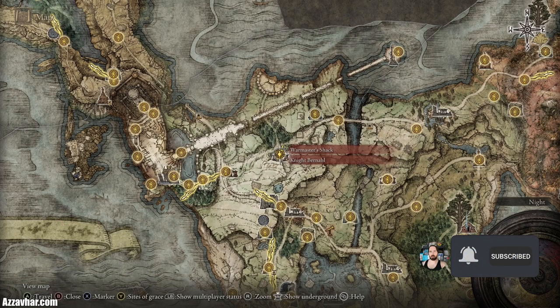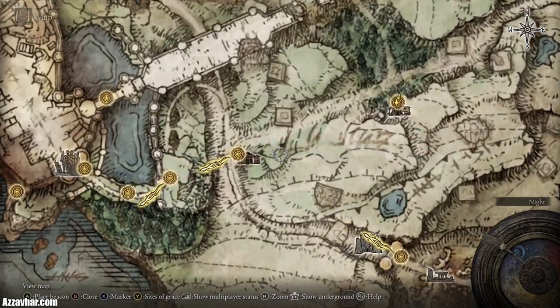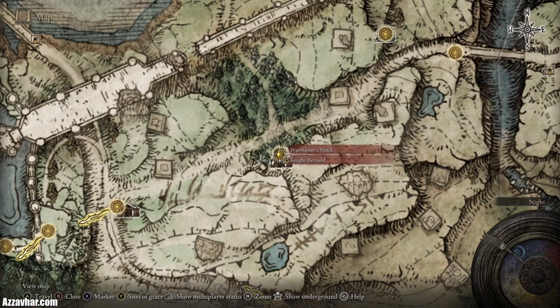I'll show you on the map where this is located. This is in Limgrave, just a little bit east of Storm Hill Shack — this place here, War Master's Shack.